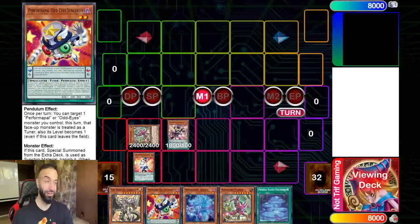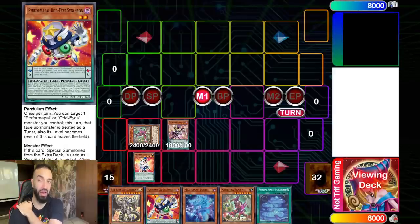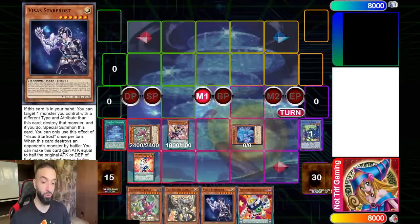Not only is it an Odd-Eyes card, not only is it a high scale, but it actually has two amazing effects. We're going to utilize one of those effects later. We're going to keep it in our hand just in case we want it as our high scale. Our next play is to get Vice of Star Frost.